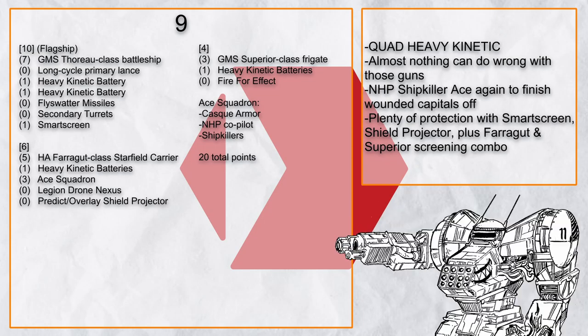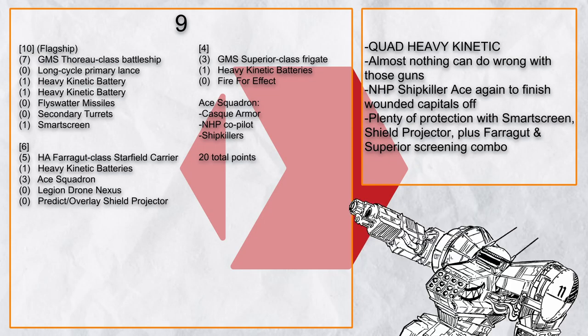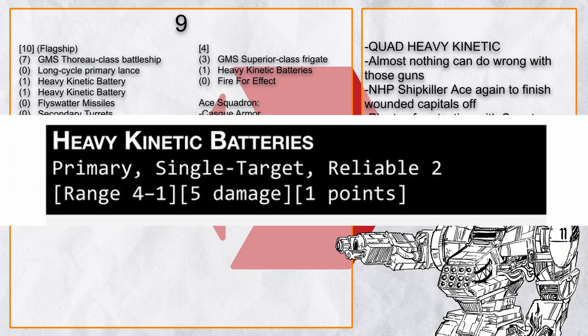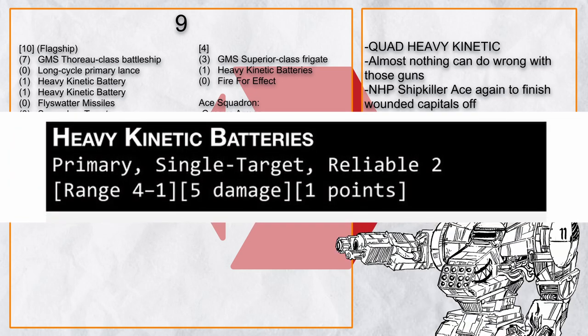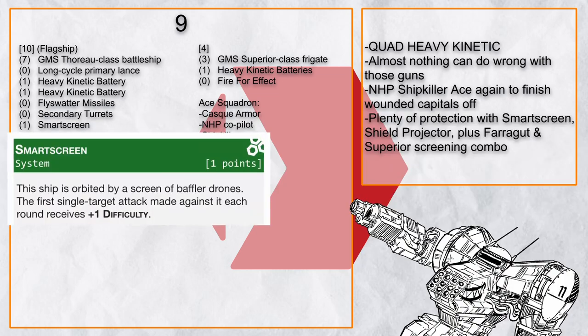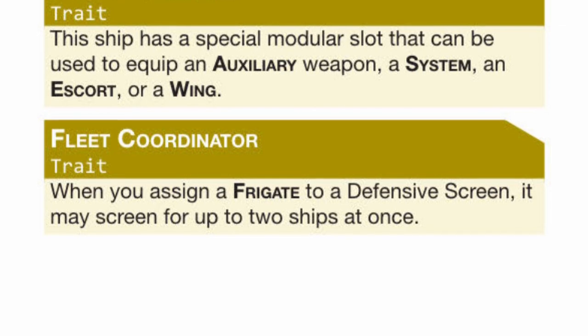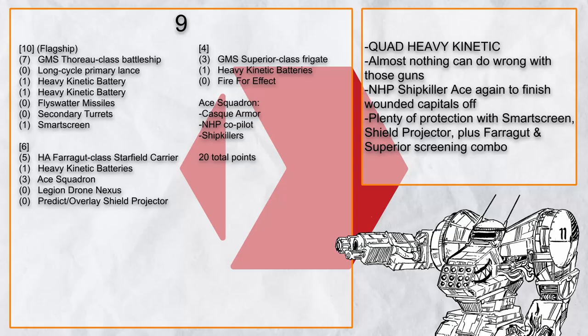The 9th Battlegroup has no name for some reason, and is a very simple battlegroup because of quad heavy kinetic batteries — there's not many situations that can screw this one up. Plus, not only does it have Smart Screen and Shield Projector, the Farragut can let the Superior perform double duty for all the repairs you want, so it's actually quite survivable for a Thoro battlegroup.